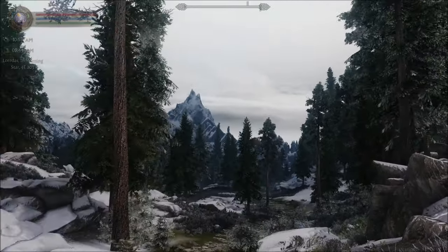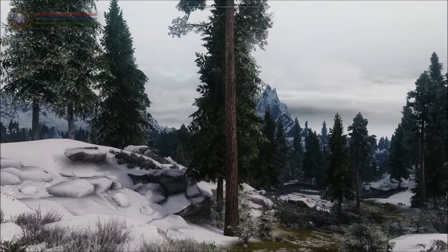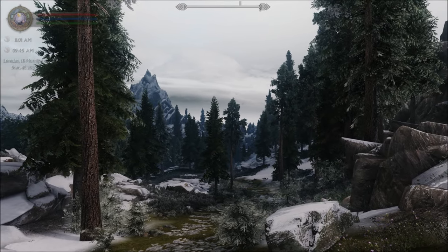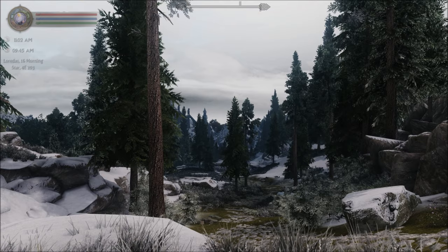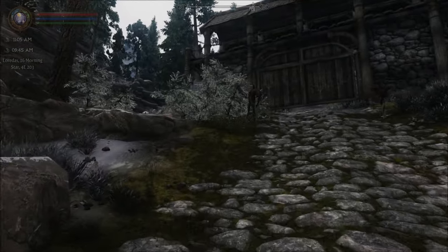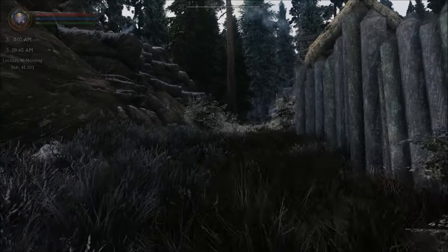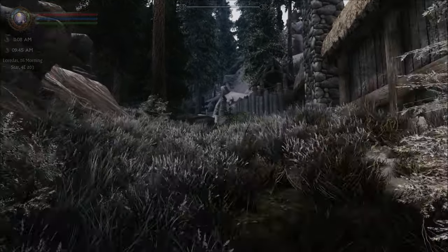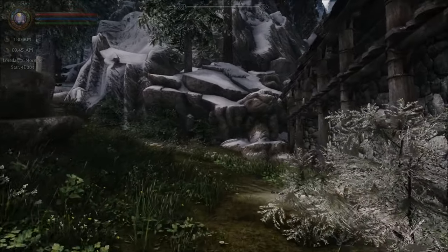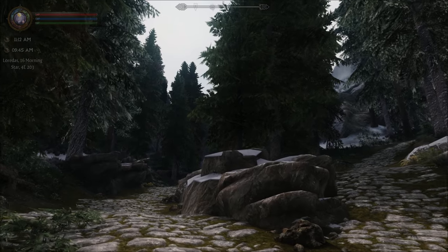I've gone back to my enhanced vanilla tree setup with Dyndolod's 3D Ultra Trees, and also a few others. I've got the Trees add-on mod installed as well, Enhanced Landscapes, also a little mod that I made myself which puts a couple of Verts trees into the mix, and the Reach Tree Replacer mod. They all have 3D LODs - they all support that. I think the overall look at the end is pretty awesome.